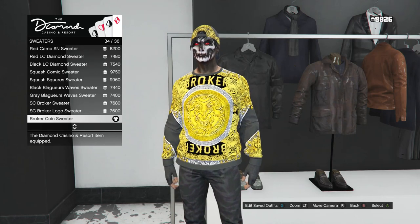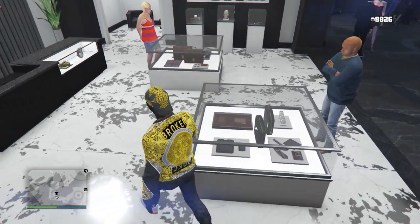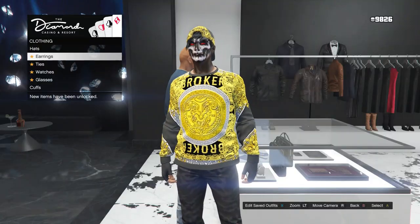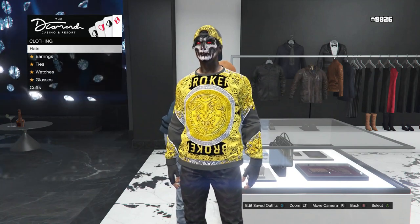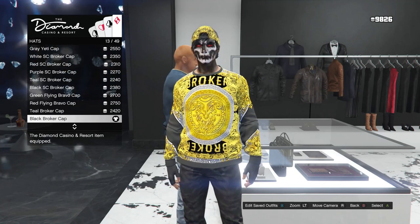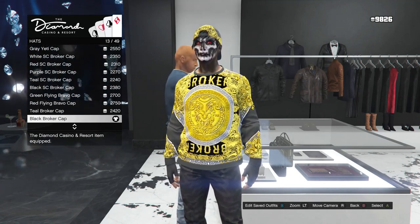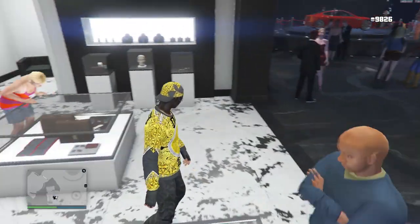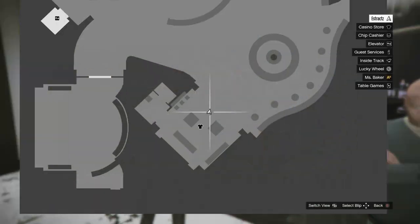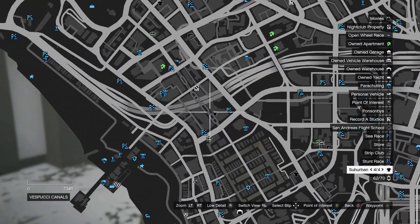After you buy that sweater, go ahead and back up to the tops and head over here to the accessories. Whenever you get to the accessories, click on hats, which is going to be on the first slot. After you click on hats, you're going to be equipping or buying the black broker cap, which is on slot 13. After you have that hat, you can now back out. That's pretty much it for the accessories at the diamond casino. For the rest of this outfit, you will just want to head to a normal clothing store.